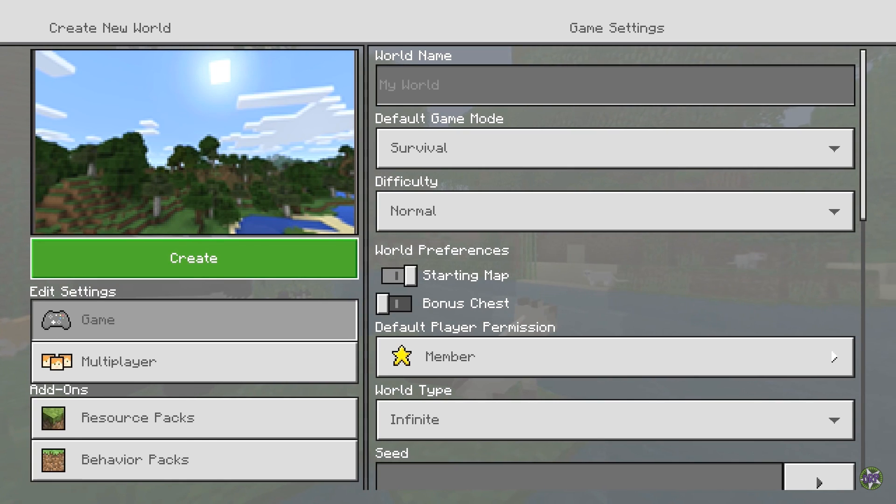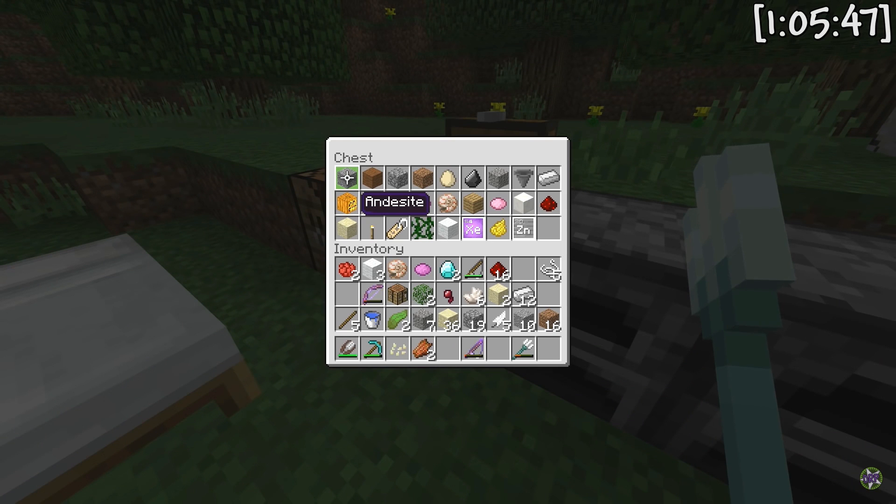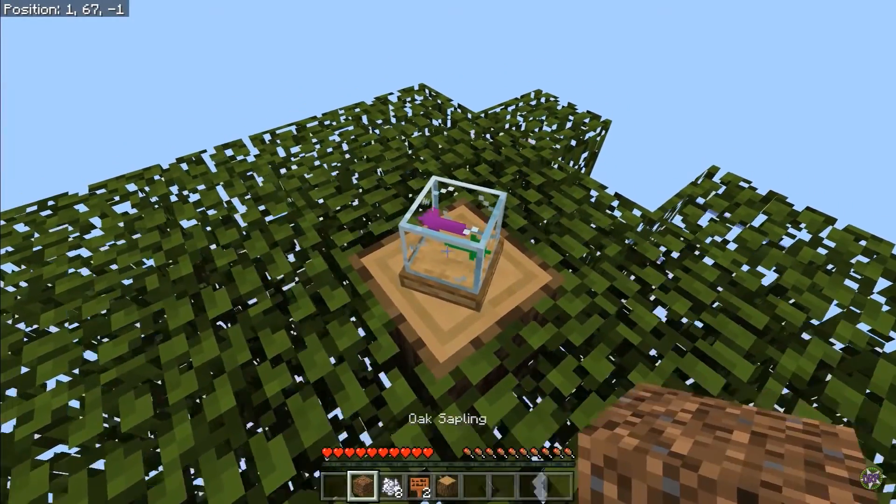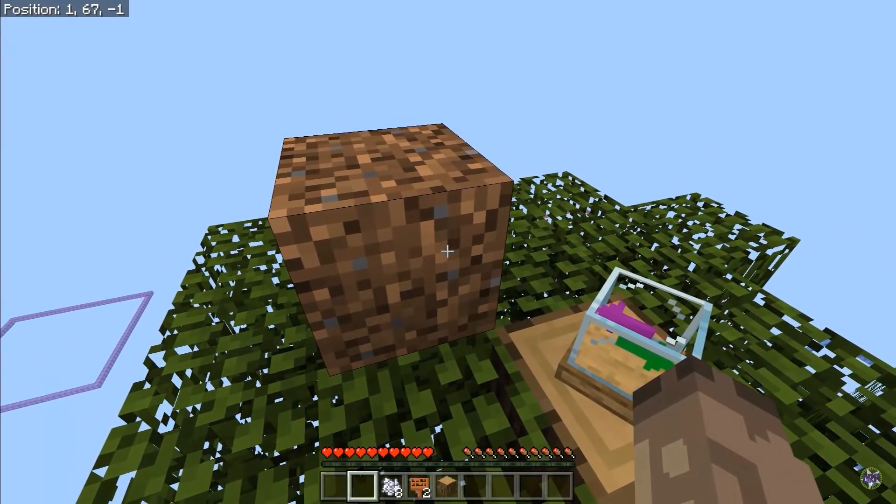This is the A to Z of Minecraft. There we go, guys! I've done it! This is the switcher, as you can see. If I give it different things, it switches items for things.